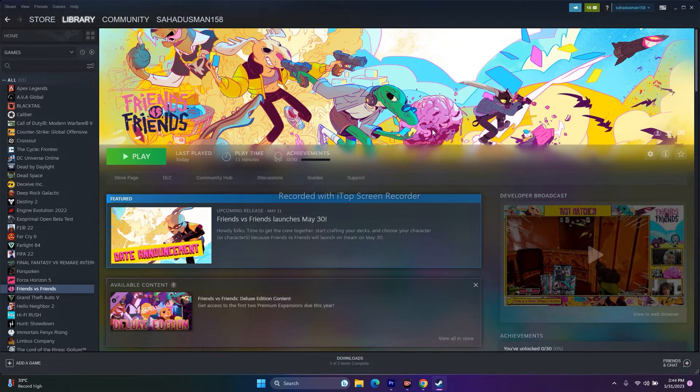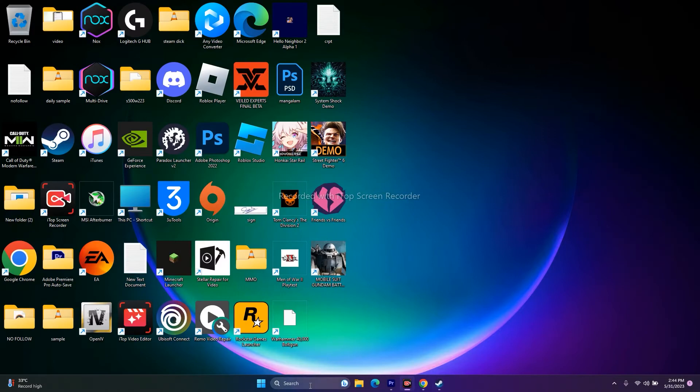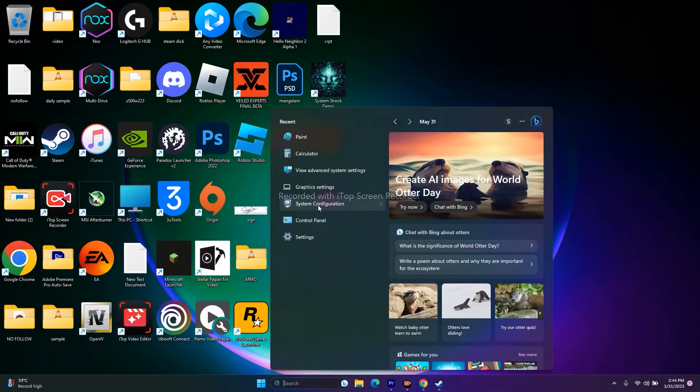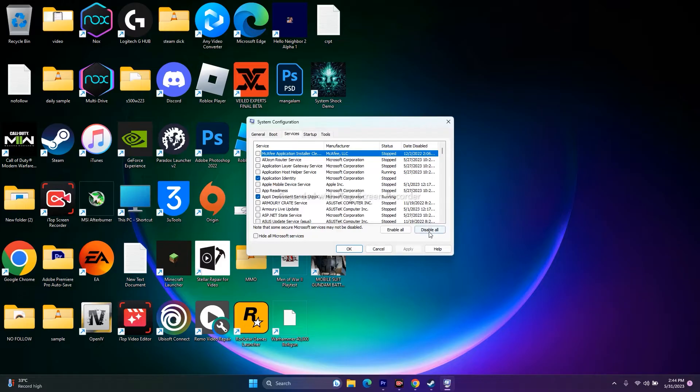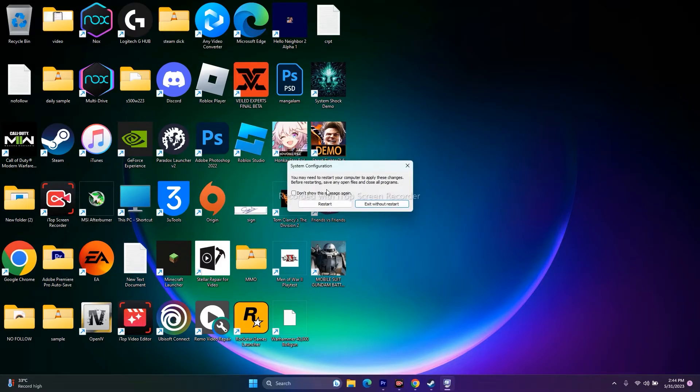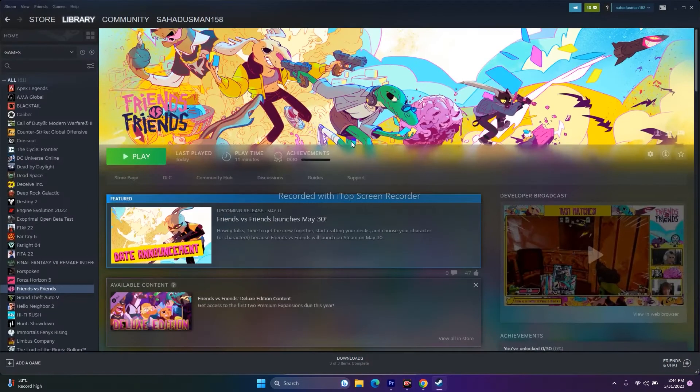Next, perform a clean boot. Go to System Configuration, then Services, and click 'Disable All.' Click Apply and OK. This will prompt a restart — restart is mandatory. Once the restart is done, try launching the game.